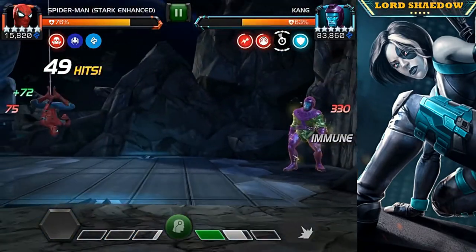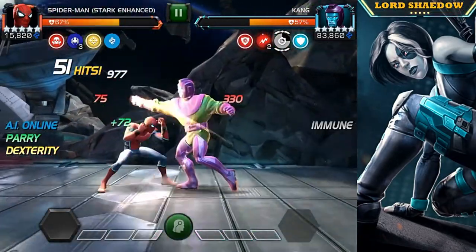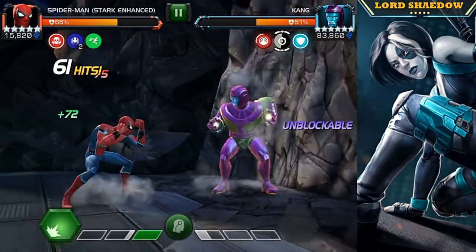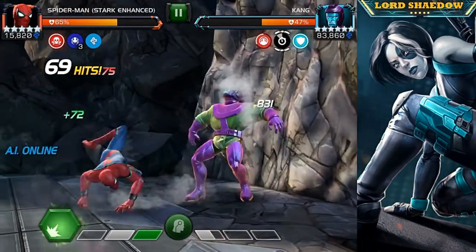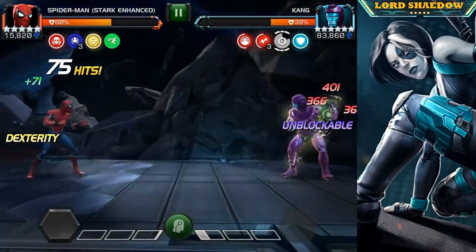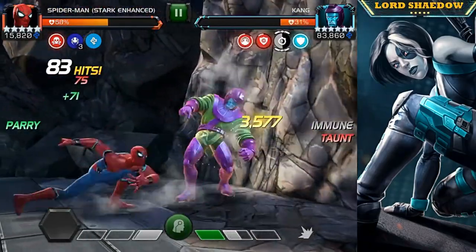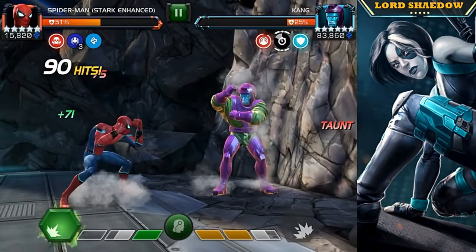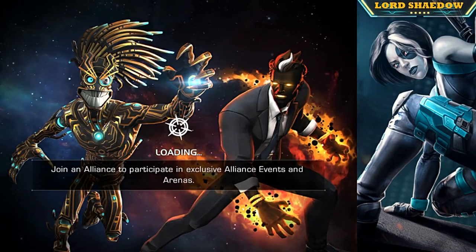The basic strategy is building up to a special two before the timer runs down. In this particular fight I almost messed up — I didn't want to push Kang to a special two because I have a hard time evading it, but Stark Spidey auto-evaded and helped me out. I'm back to building up to that special two — almost there — got it. That was so close; he would have healed up completely. Now if he starts turtling I have to be ready, because I'm not letting his health go all the way back up.